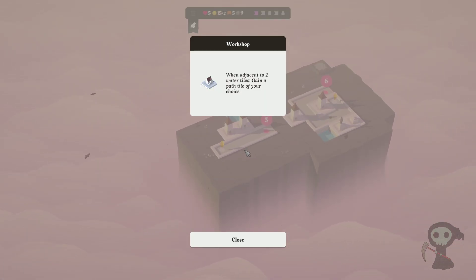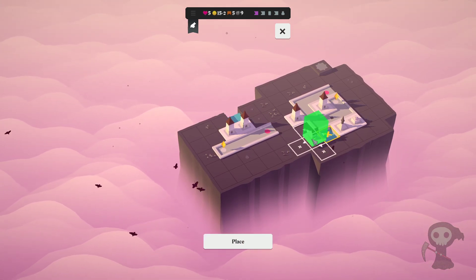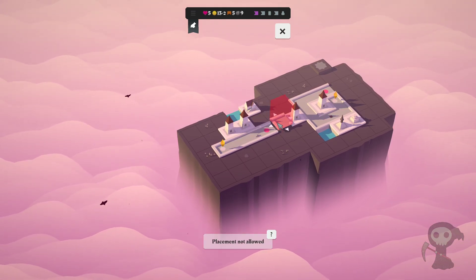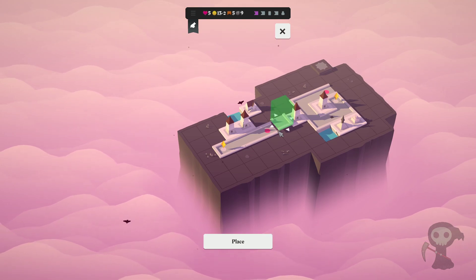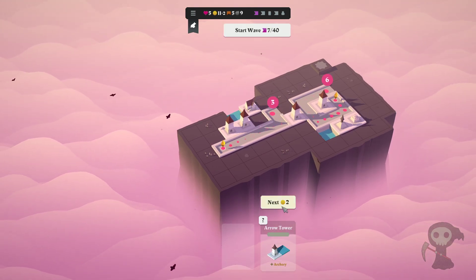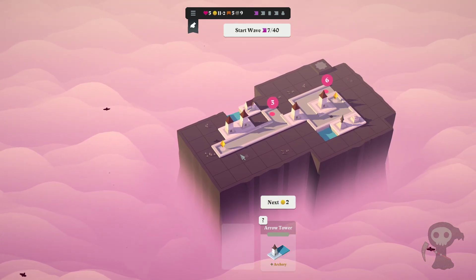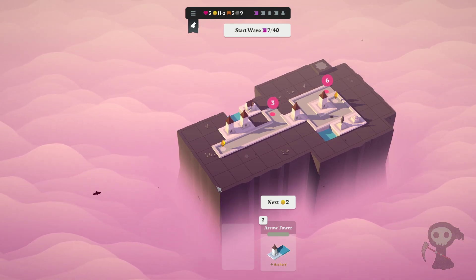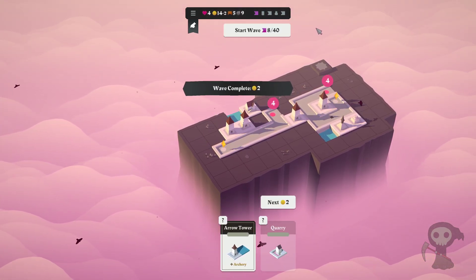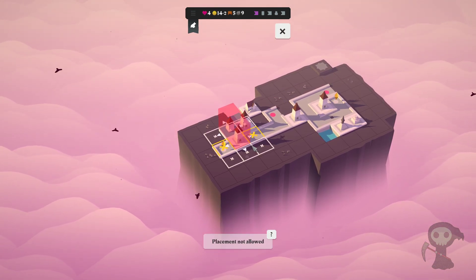We're adjacent to two water tiles — gain a path tile of your choice. Place, place, next. But we're going to grab you, move you down. Next, grab this guy, go like that. Because you're going to come up around to here, go down, around, over, and over. I've got plans if I live. If I die, I don't got plans.